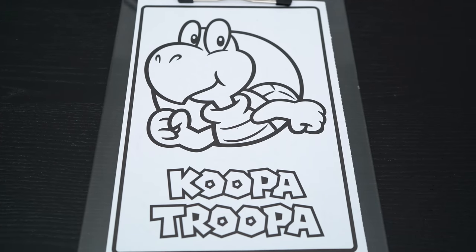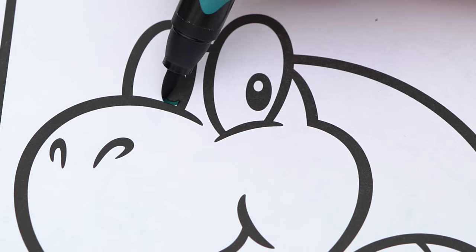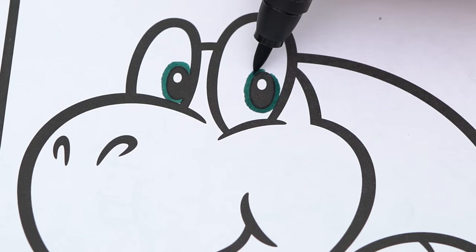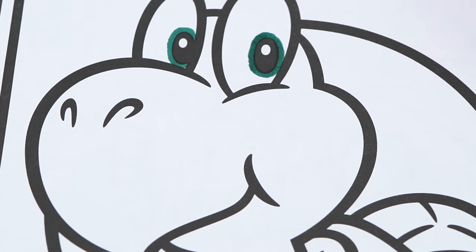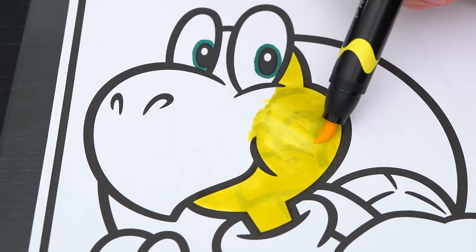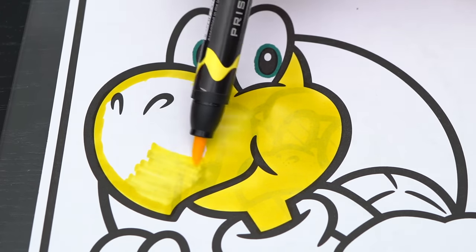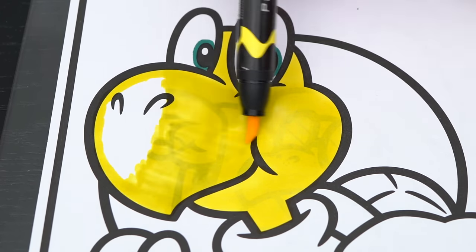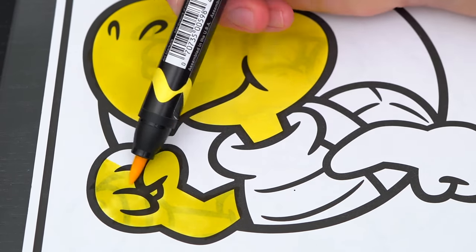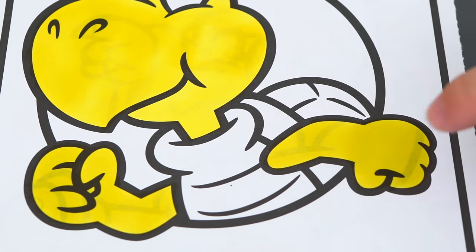Today I'm going to color this picture of a Koopa. Let's start on his face first. He has dark green eyes and yellow skin.